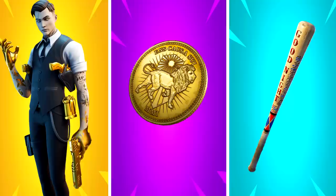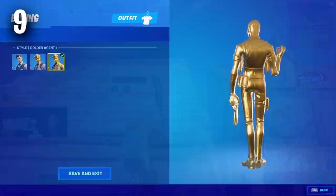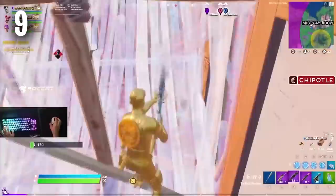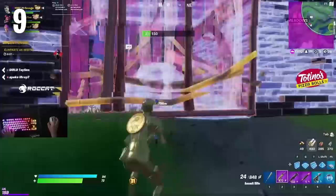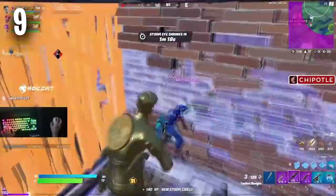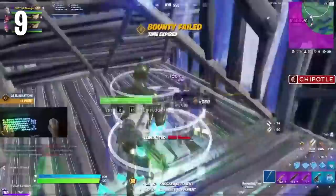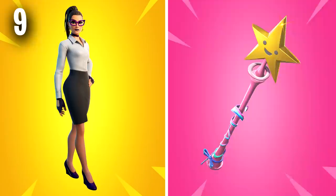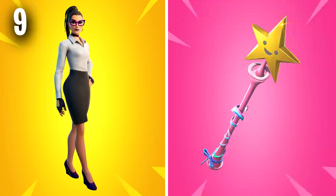Moving forward to number nine we have Midas with the gold token back bling and the Harley Hitter Pickaxe. Even though Midas was part of the Chapter 2 Season 2 battle pass this skin is still very popular today. Mr. Savage pretty much still mains this skin, which really helps it stay popular. All of the edit styles are going to be tryhard, but the main one you want is the fully gold version — that is the combo Mr. Savage uses. If you don't own Midas, you can always use Jennifer Walters and the Star Wand Pickaxe, which is also very tryhard.